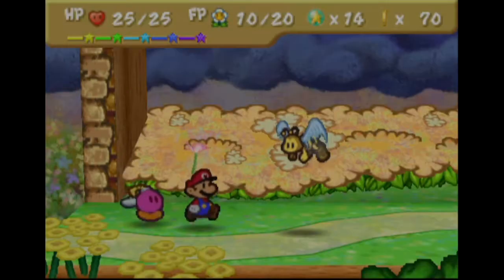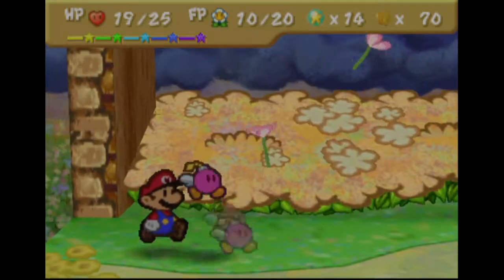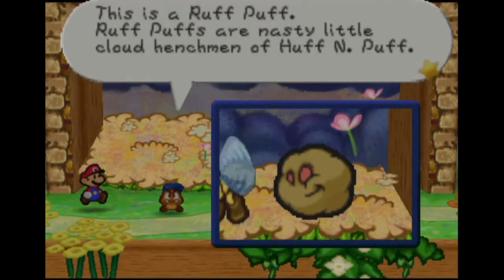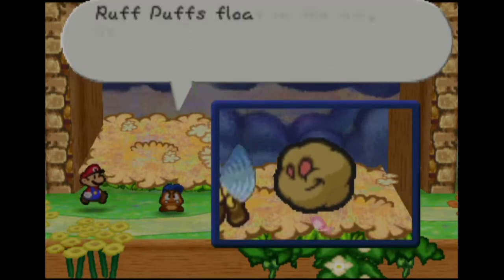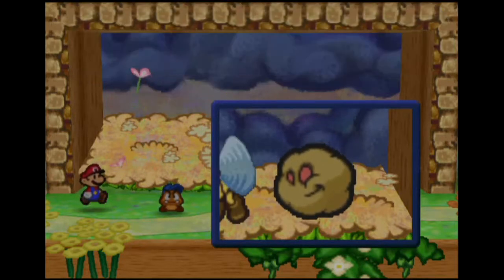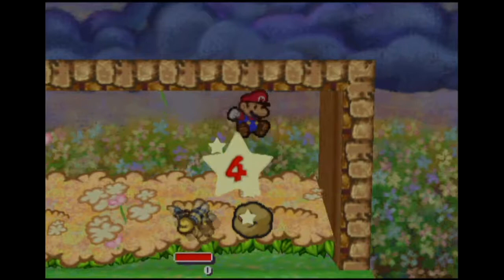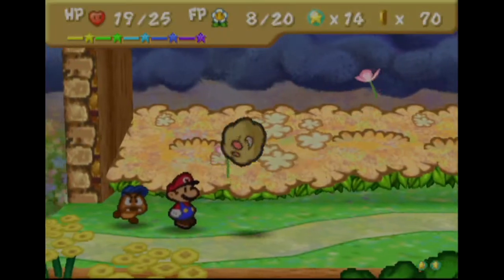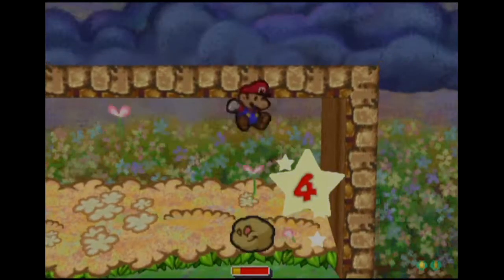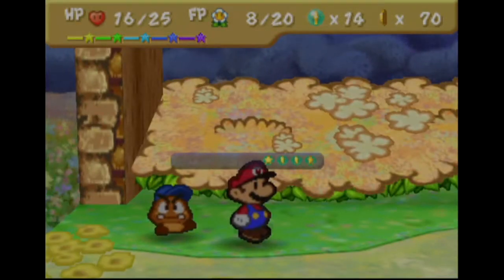Got hit by the first strike — that's fine. We've got a guy, that guy is moderately new — a cloud-based enemy. That's a Rough Puff, a nasty little henchman of Huff N' Puff, 10 HP. They float in the air so you need a jump attack or something. It's not as if we've fought stuff like this before. I wish I could kill him this turn but I was busy getting information — gotta have that bestiary fully filled out.